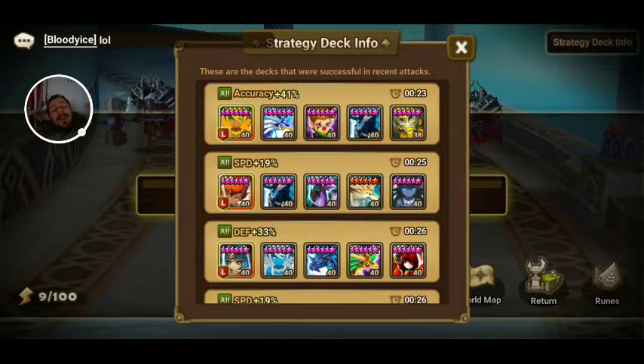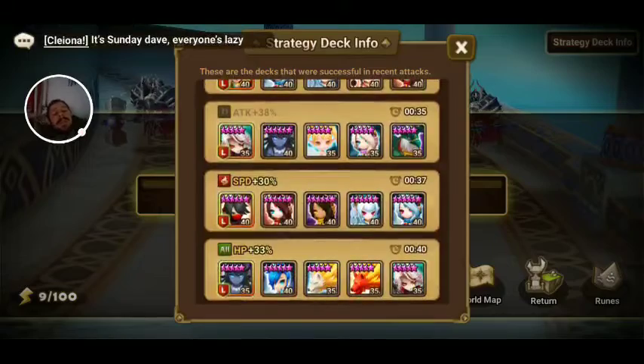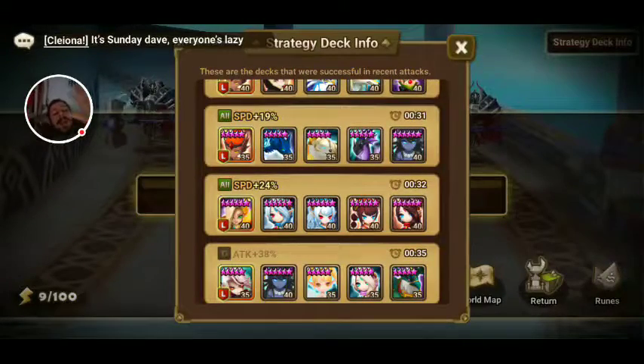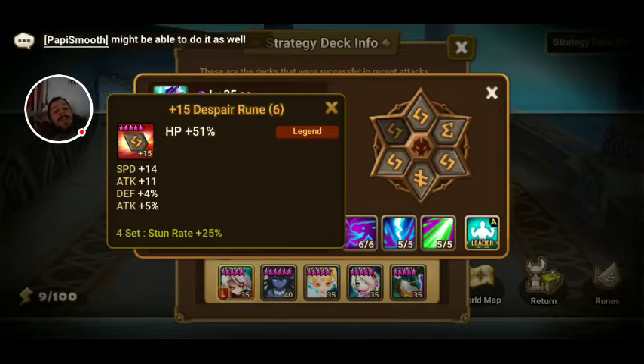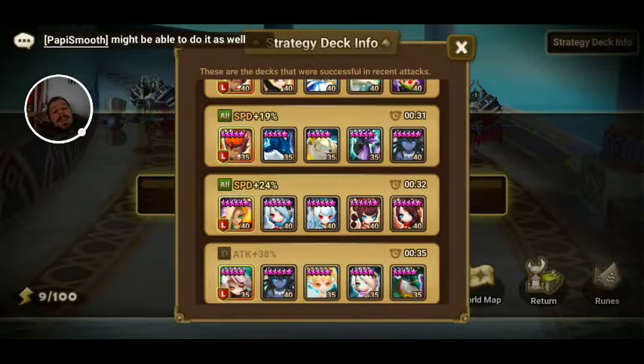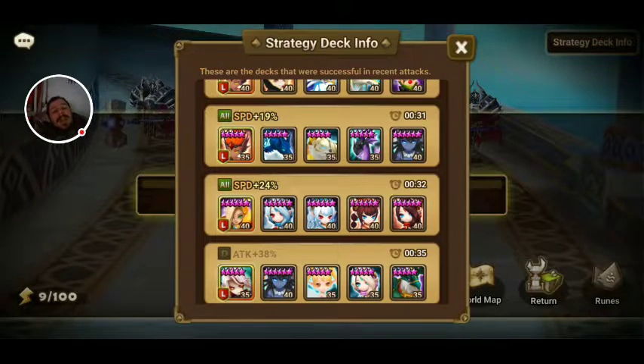I really hope you share this feature with anybody who doesn't know. If one of your guildies doesn't know about this feature, it's awesome — it's so awesome. You don't just see the monsters, the team, the speed lead, and whatever. You can see the runes. You can see he's running despair. You don't have to guess — like, is that a despair Mantura? Is he running violent? You don't have to guess; you can see.